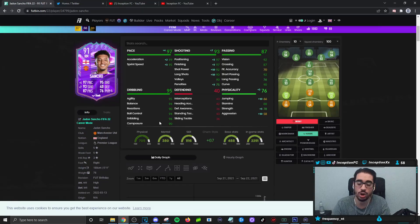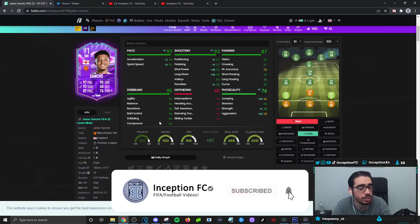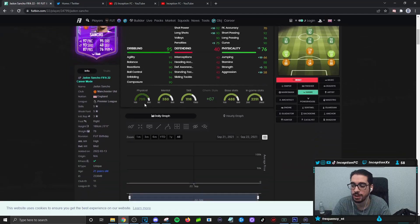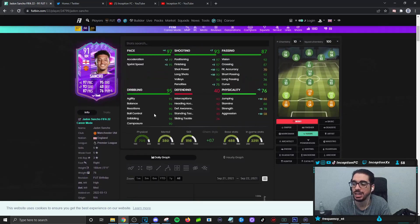Final verdict on the new Jadon Sancho card: on a Hawk chemistry style they did a really good job with him. His high/medium work rates are solid, the way he moves across the pitch is awesome, and in the striker position or the wide areas he's amazing. 88 stamina is a good cutoff for an attacker. Whether you use him as a left mid, right mid, striker, or CAM, the card performs really well everywhere. His 5'11" height with the unique body type works very well with the mid-90s dribbling stats and 90 composure.